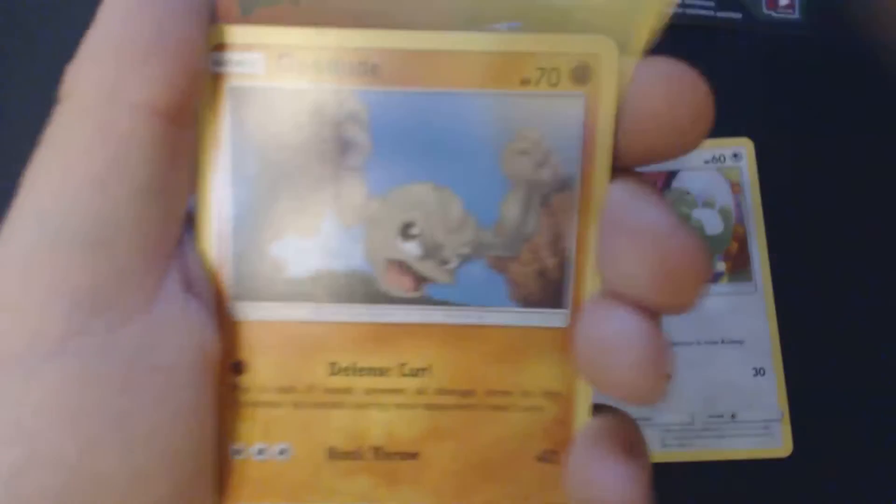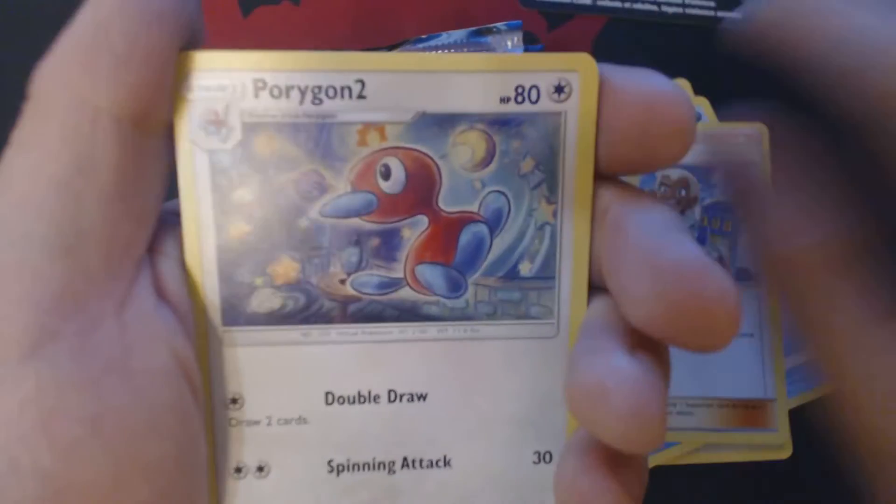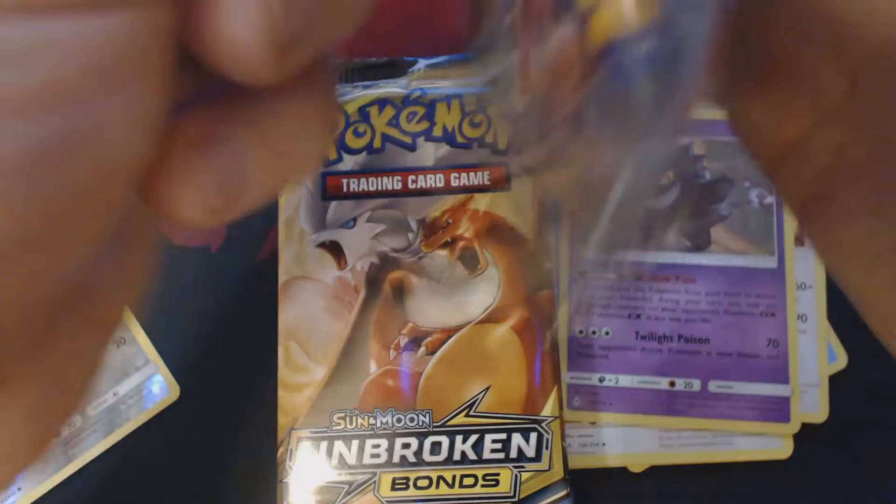Here we have Meowth, Grubbin, Geodude, Litten, Froakie, Metal Energy, Samson Oak, Porygon 2, Dodrio, Reverse Holo Arran, and Gengar. 2nd booster pack.